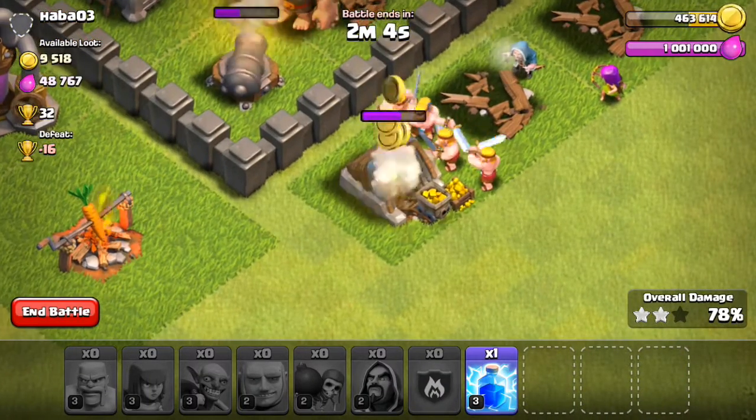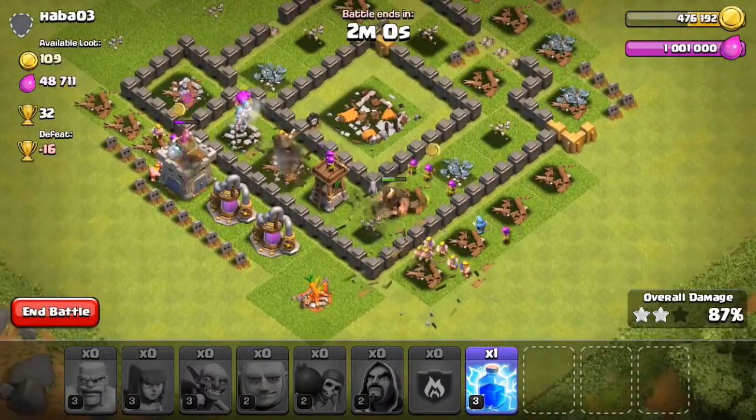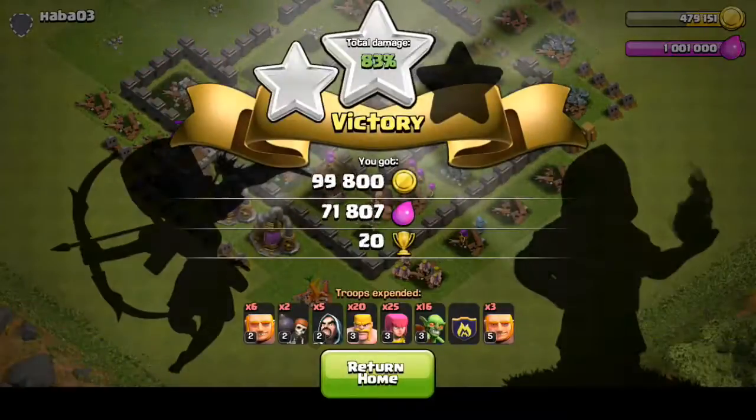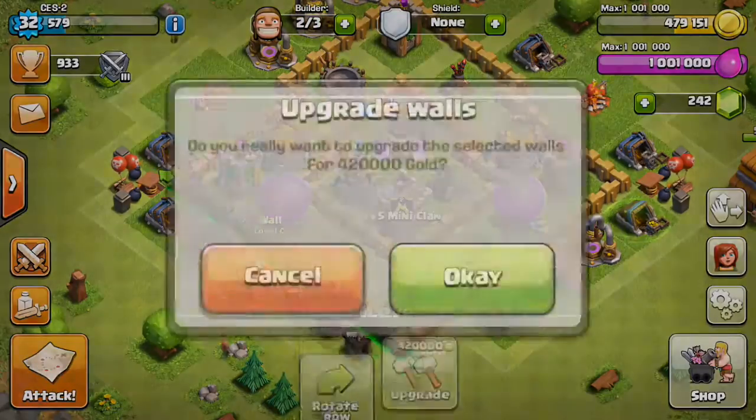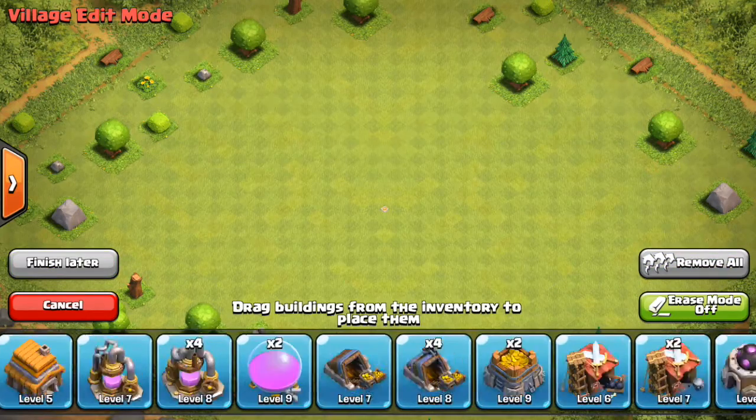There we go — they're taking that out. Brilliant. We've got maxed Elixir storages, which really annoys me because it means all the Elixir we collect is pointless. And there we go — 420,000. Now we have all of our walls level 5.